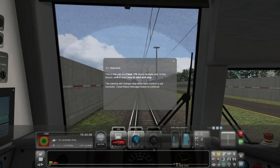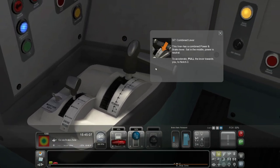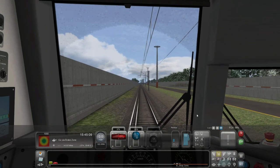This is the cab of a Class 170 - a diesel multiple unit. In this lesson we'll learn how to start and stop. To get the train moving, direction is controlled by the reverser - push it all the way forward, boom. This train has a combined power and brake lever. Set in the middle, power is neutral. To accelerate, pull the lever towards you to notch three - boom, three, there we go. I actually could be a natural!